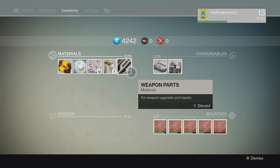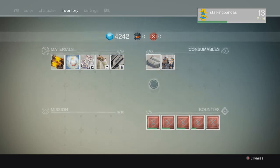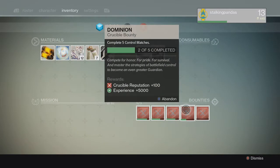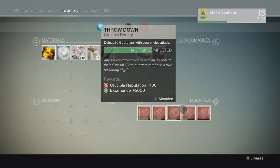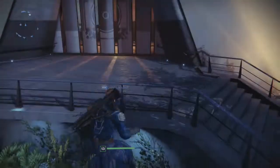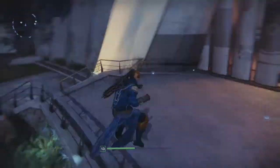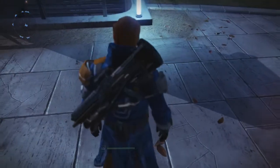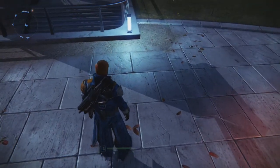Alright guys, welcome back. I'm going to tell you how today to get XP very fast. To do this, you're going to want to start by going to the bounty area where you get bounties and accept all 5 of the same type of bounties — so you don't want 3 campaign bounties and 2 crucible. That's stupid. Get 5 of the same type. So when you're in Crucible, you can be achieving towards all 5 instead of just 3. It's very, very easy.